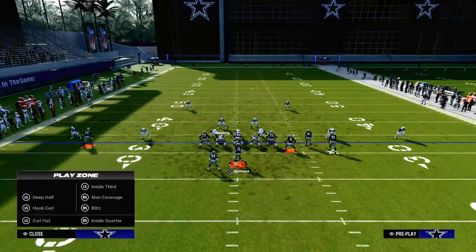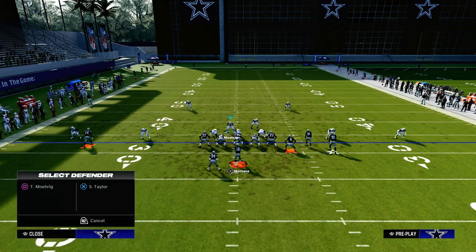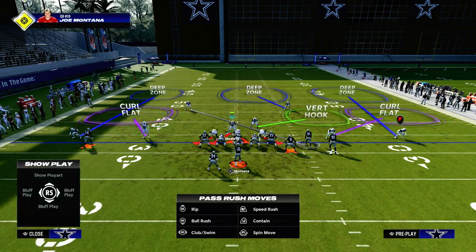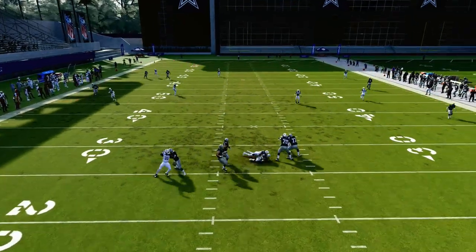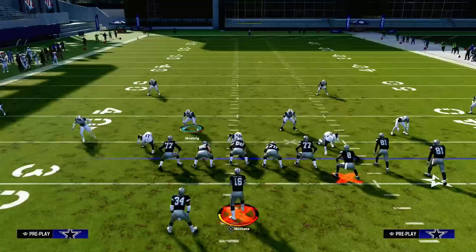If we wanted to create some coverage concepts, we could run a curl flat, maybe an outside quarter, cross man the slot receiver, and do something semblance of an adjusting coverage defense — but actually really effective. Then we utilize these three-man sheds, which in Madden have been really, really effective, especially if you can get your user down in the box.